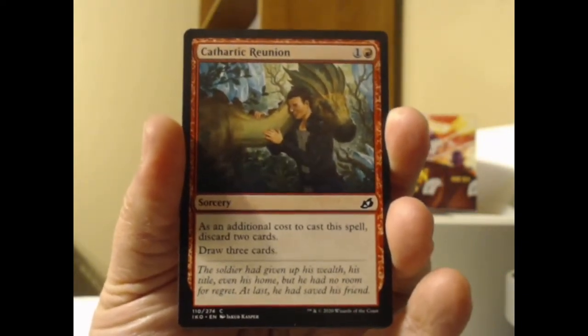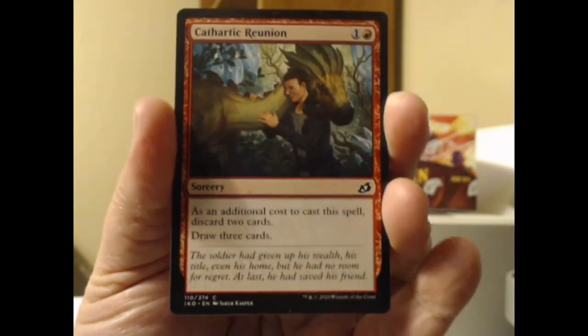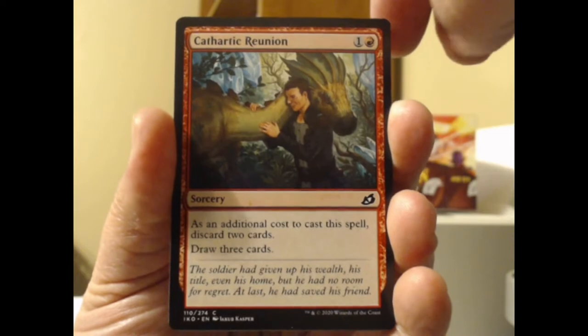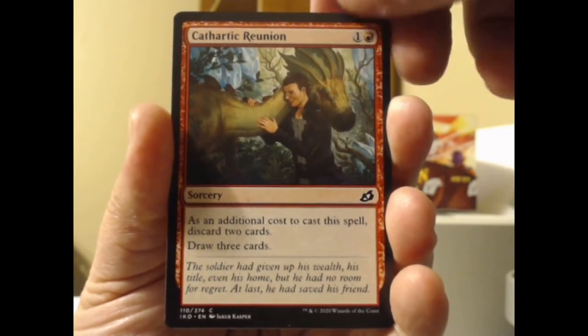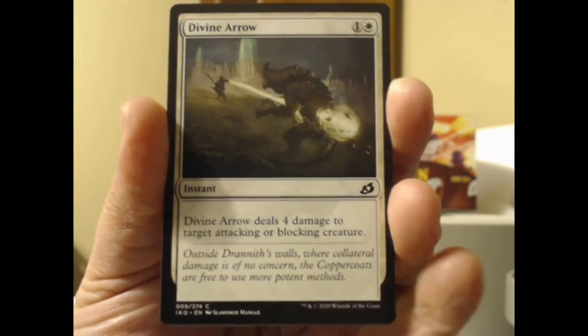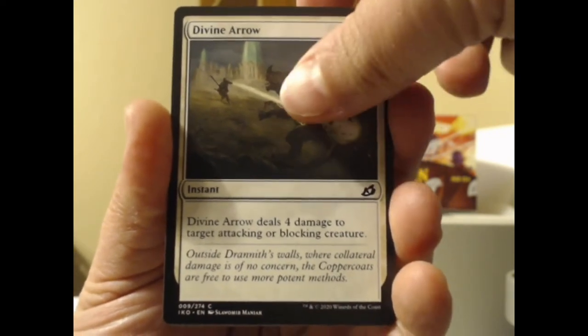We got the Cathartic Reunion here — man and dinosaur, their forbidden friendship once broken up, now back together in the warm embrace of mammal and reptile. We got the Divine Arrow here — shot through the heart, and white's to blame.